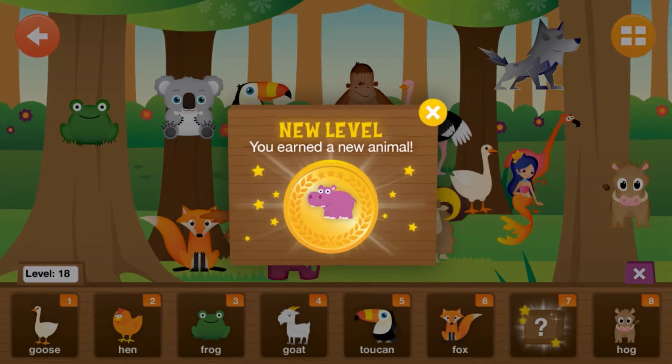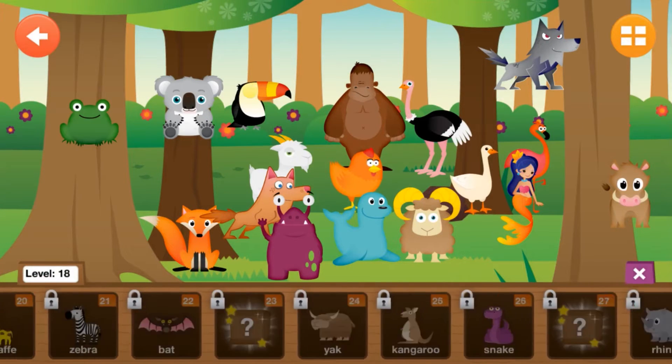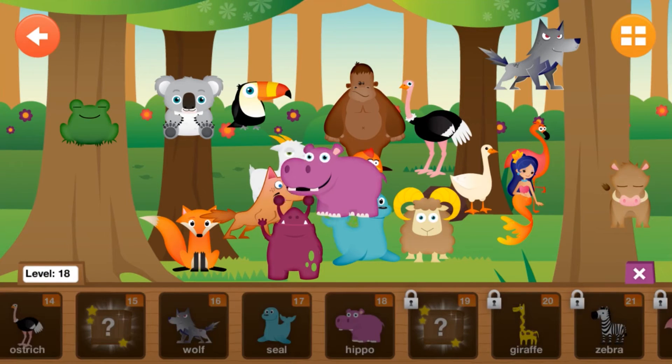Good job! You've earned a new animal for your zoo. To remove an animal, just drag it off the screen.